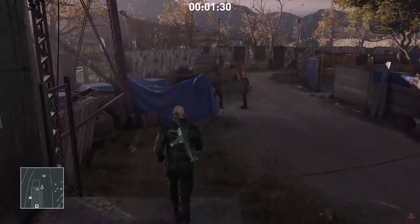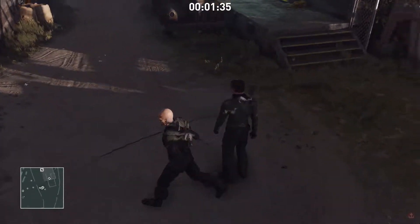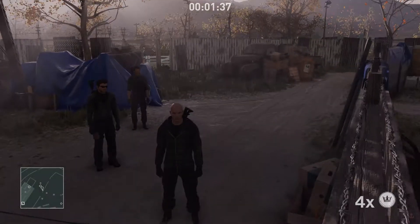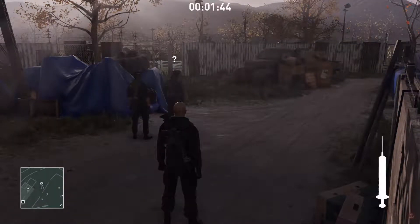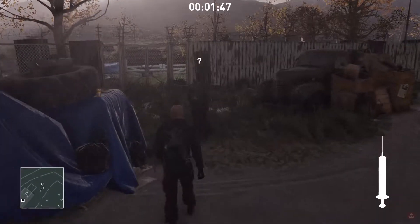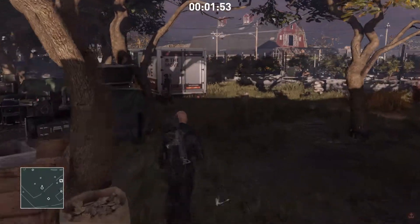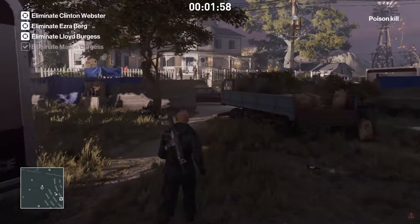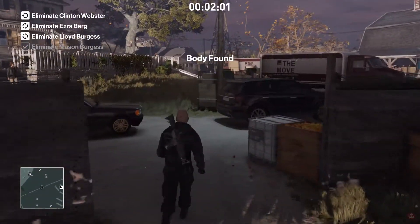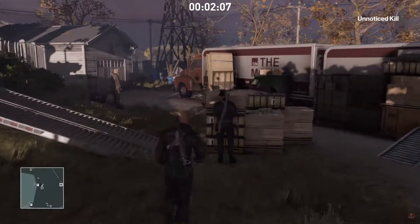Now we're going to come out here and Mason Burgess will kind of be wandering this way, so just bump him. Drop a coin and throw it towards that exit. His friend should walk off eventually. Once he does, just follow Burgess until he stops, stick him with the needle. No one should notice that, but if you're concerned, you can pick it up and throw it again behind the barracks and stick him there. But once you get away with the actual injection, that's it.